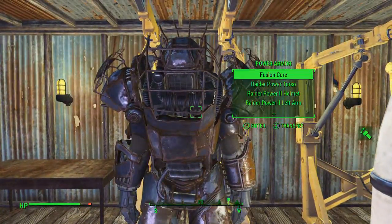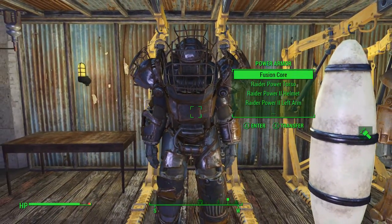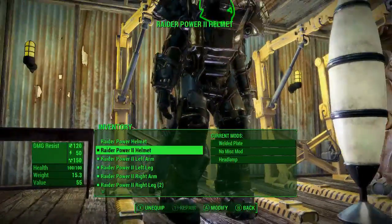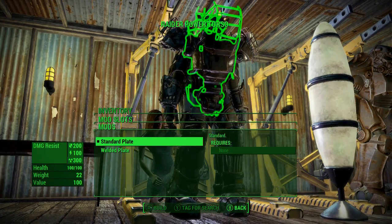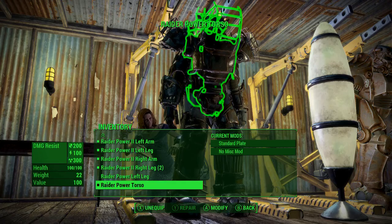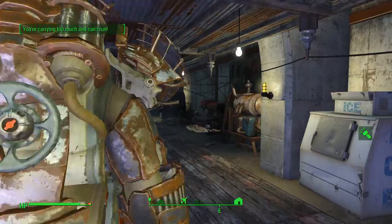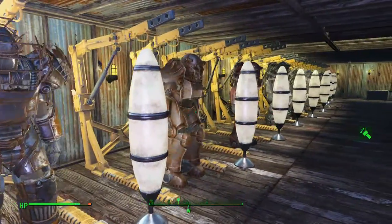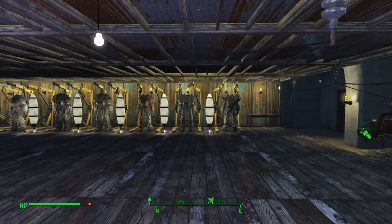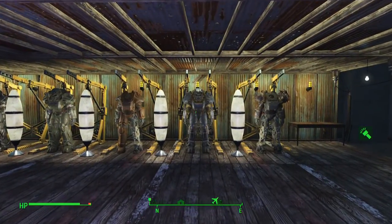Let's back out of that and throw this on so we can see what the full power armor looks like. We need the torso — okay, so there it is. That's what the full raider power armor looks like. I almost like it better without the torso, but it is nice to finally have a completed set. Though the torso is not rank two, and I can't even upgrade it — so I'm looking for a rank two raider power armor chest plate.